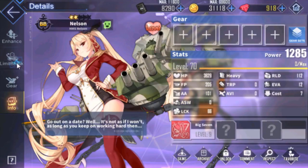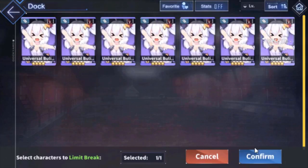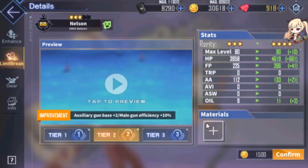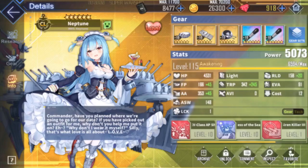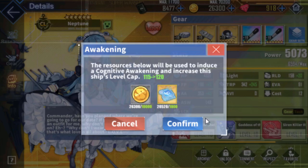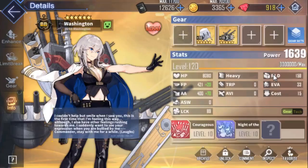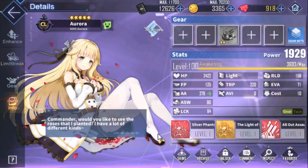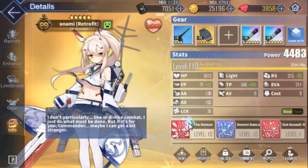Once a ship hits their level limit, they must undergo a limit break to increase their level cap. This can be done using a duplicate of the exact same ship or a Bullin of elite or SR tier. Once a ship hits their max limit break and ascends to level 100, they can go through an awakening, which increases the level cap further — four more times, five levels each time. Awakening costs coins and core data, mainly obtained through daily raids. The current level cap is 120, and ships can accumulate EXP post-cap once they are above level 100.